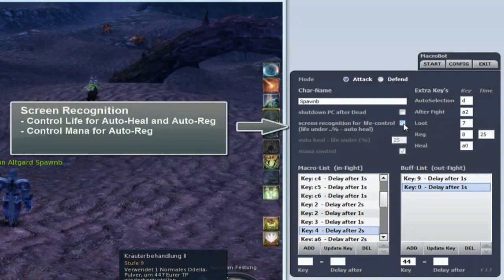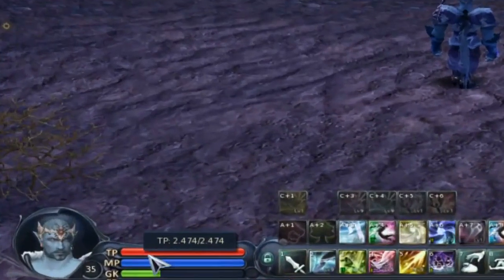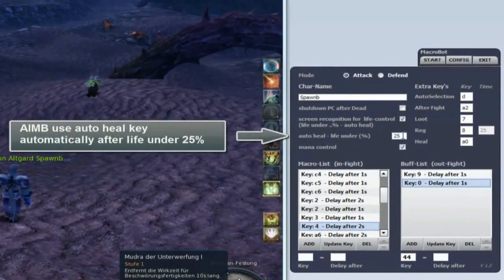Screen recognition is the intelligent check system for life control, mana control, auto heal by a defined heal value, and finding distant enemies.